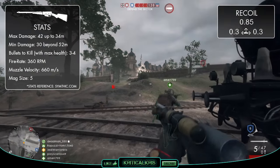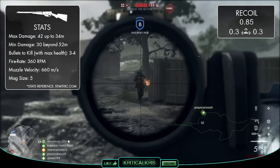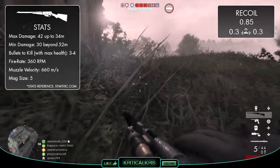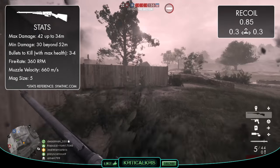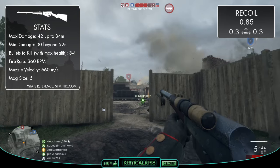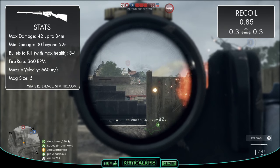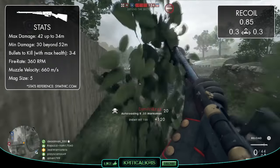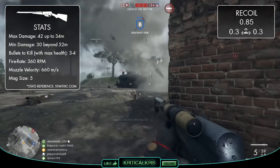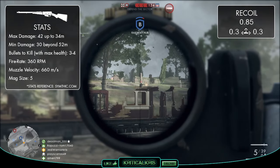Coupled with the fact that it can only hold 5 rounds per reload, this really makes it a less effective weapon at long ranges — to kill an enemy with full health, not including headshots, you're going to have to land 4 of your 5 bullets, which can sometimes be tricky. The Model 8's low muzzle velocity of 660 metres per second doesn't help either, meaning you'll have to lead targets more than you normally would, and when you've got such little room for error, killing enemies at range can often be a challenge.